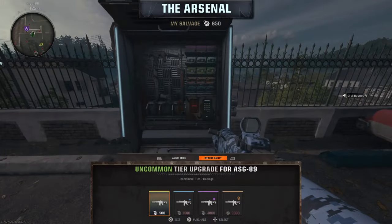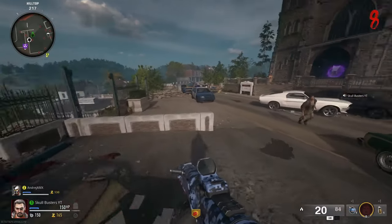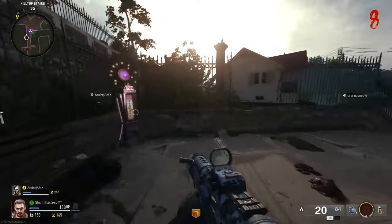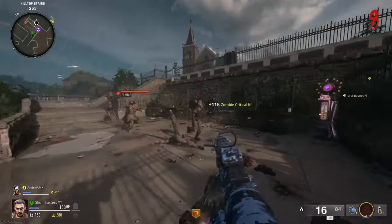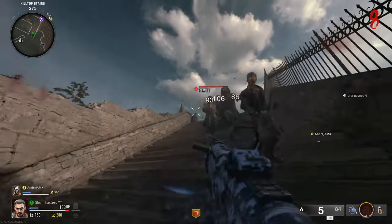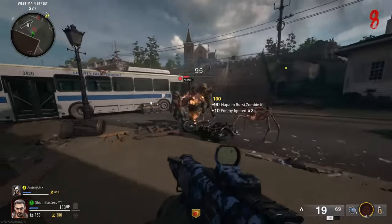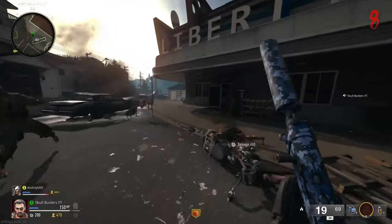The first ammo mod I'm going to get is Napalm Burst. I need to kill one of these with Napalm Burst right here. We don't need Elemental Pop because the challenge says without it. We can confirm we've killed one zombie with Napalm Burst.